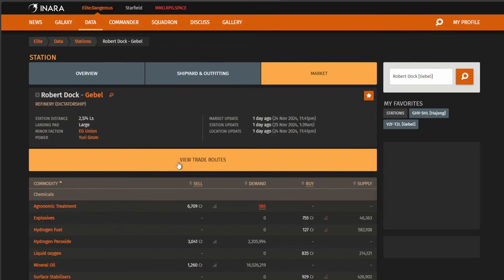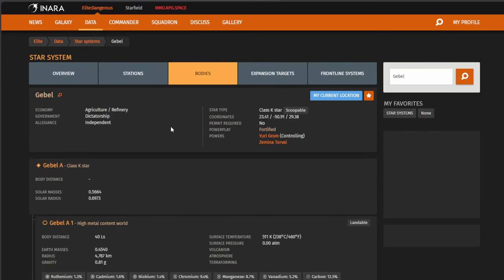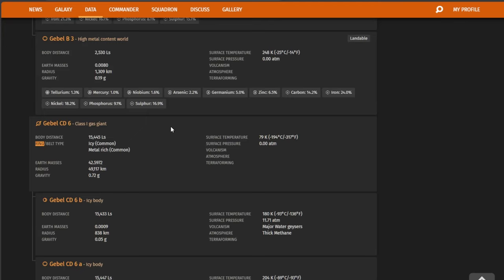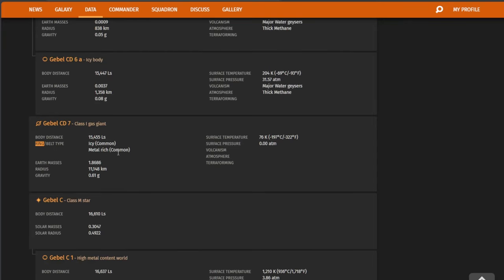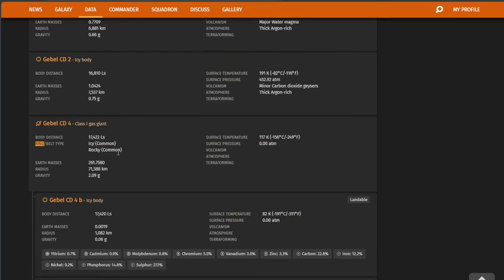Next one is Gebel, which just happens to be the one I'm sitting in — and you'll see why. Click on Gebel and click on Bodies, do a search again for 'ring.' It found 'ring' four times, so there are four rings in this system. There's an icy common, a middle rich common, another icy, another middle rich, another icy, then a rocky, and then an icy and a metallic. I know that monocyte is going to be found in the rocky ring — there's only one of those — meaning Gebel CD4 and that ring is going to have the monocyte on it.